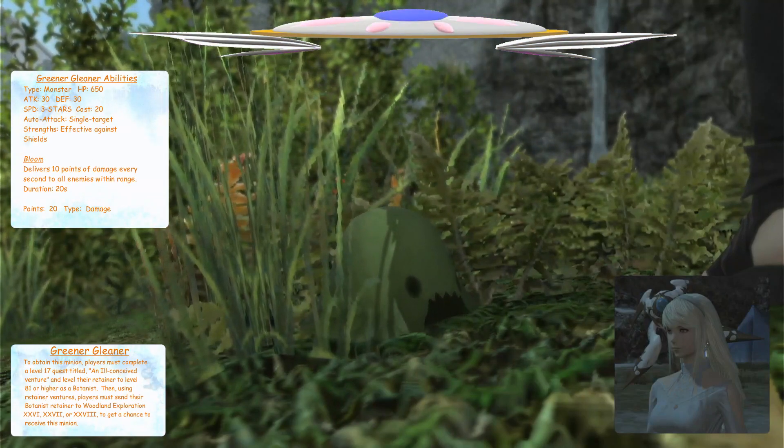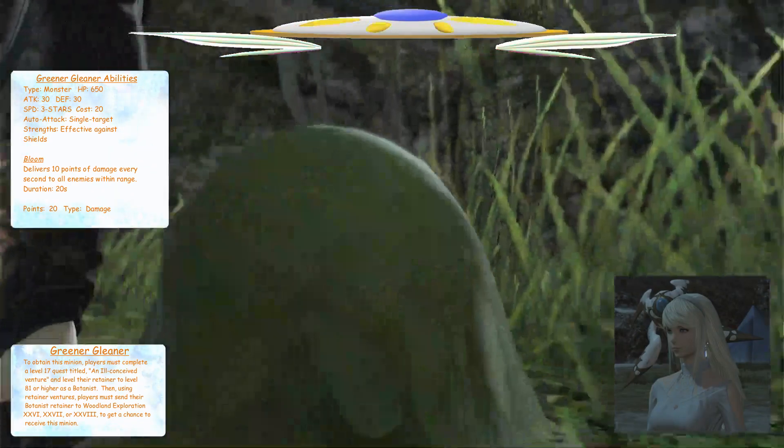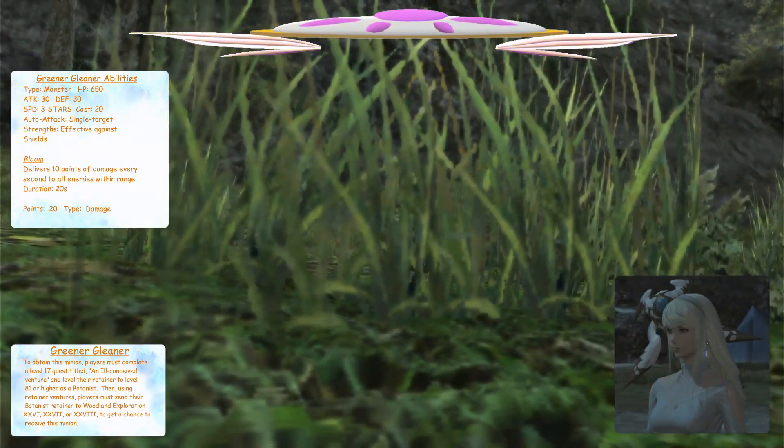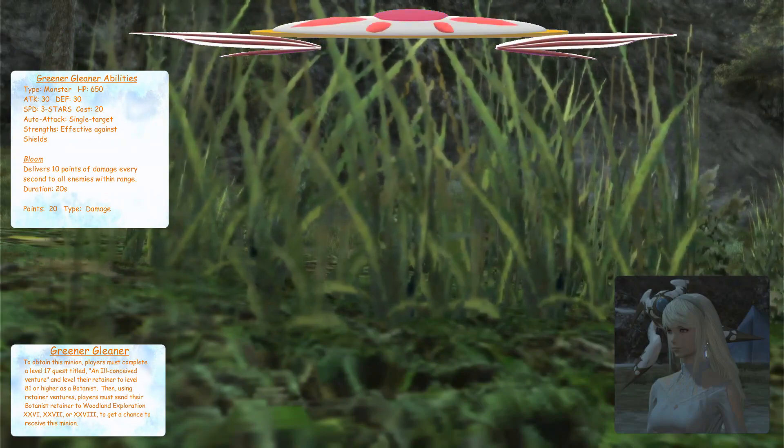Though genomos are adept at hiding among foliage, this young specimen couldn't escape your retainer's keen eyes, due to their predilection for small insects. Charlayans have long bred the creatures to keep pests under control.